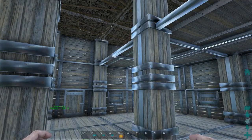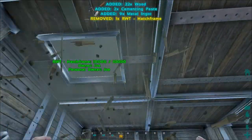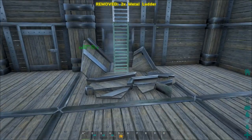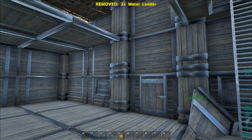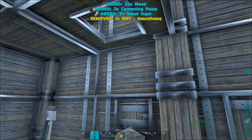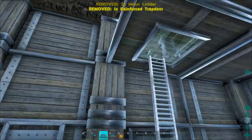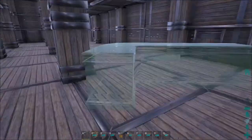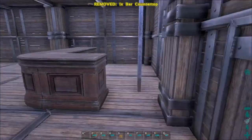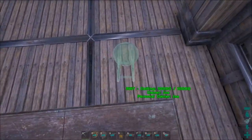Let's add some trapdoors and some ladders to make sure that you can reach the edge. Before adding any clutter, let's put the essentials in first — every tavern needs a bar. The storage box will be used as storage and to make sure no one enters the bar from the wrong side.